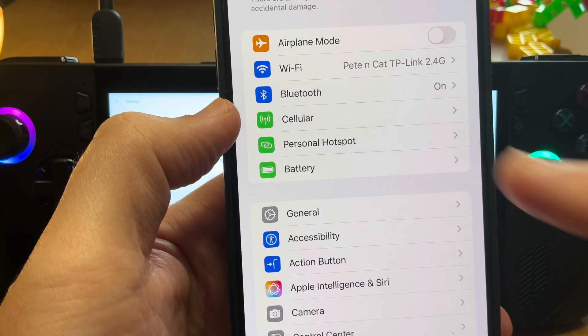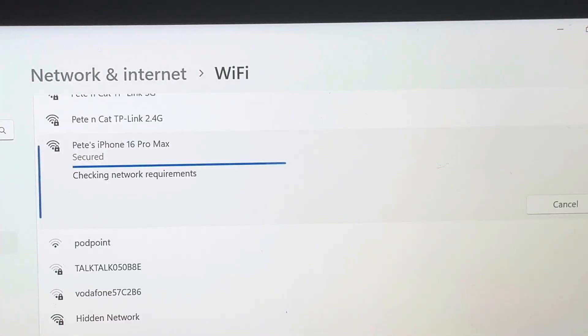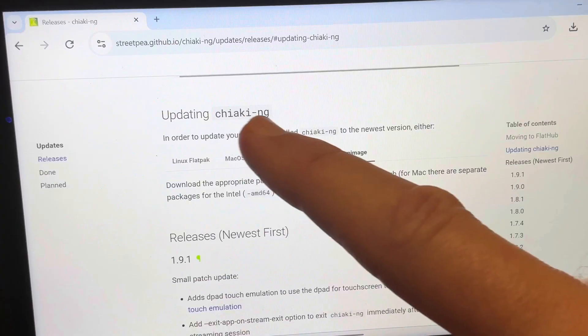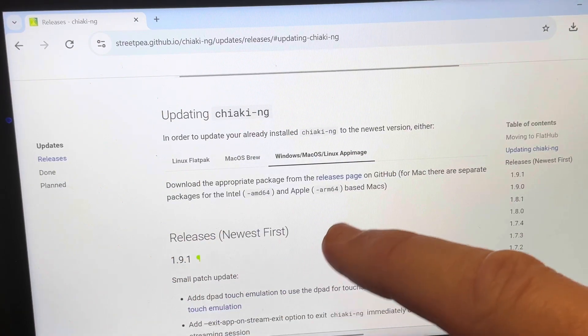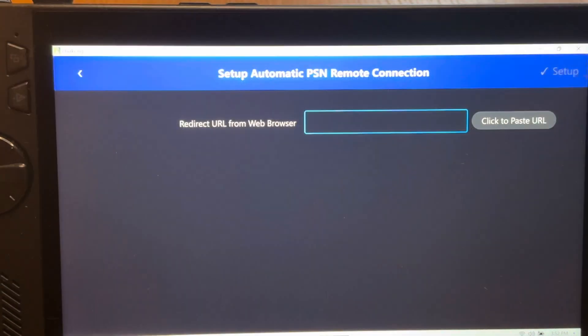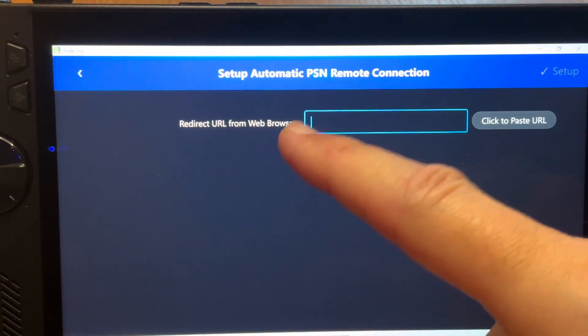Both apps allow us to play away from home on a different Wi-Fi or cellular hotspot. On our handheld we connect to our mobile device, and in PS Play we click remote connect and away we go. Playing away from home is fairly new to Chiaki — in the latest version 1.9.1, released two weeks ago, they've added an automatic PSN remote connection option when you first download it.